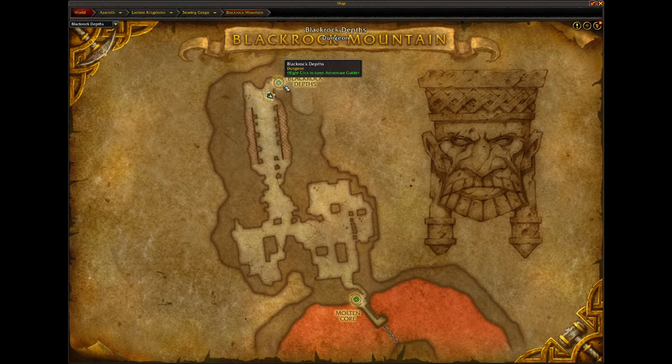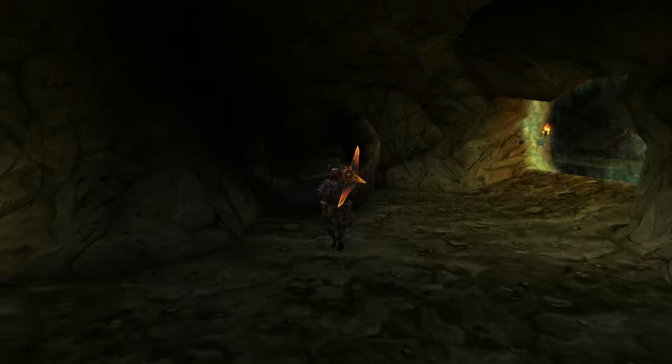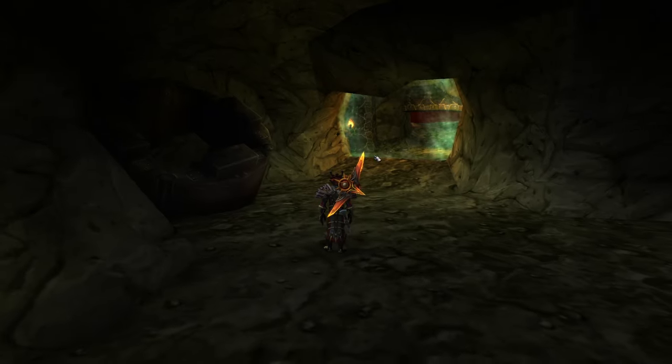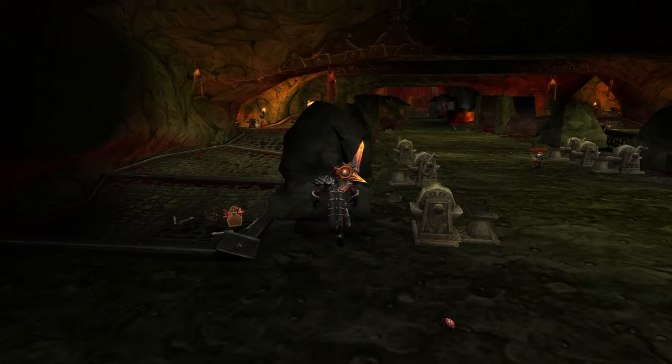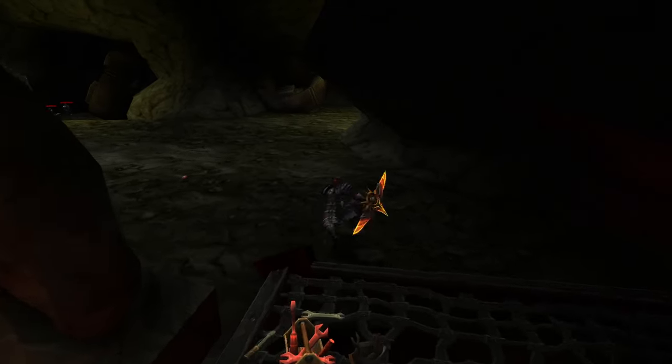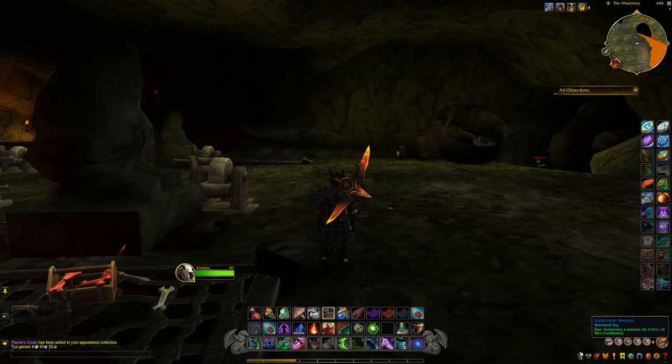I've been wanting to do this video for a while because it's been on my mind, but I always wondered what was actually hidden back there. I did test it a little earlier and I did find a way to get back there. It's very simple — just up against the wall over here as you do a simple Sandbox Storm Griffin or the Darkmoon Seesaw.